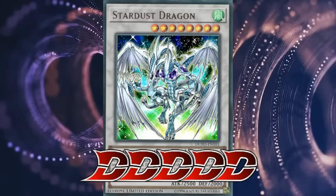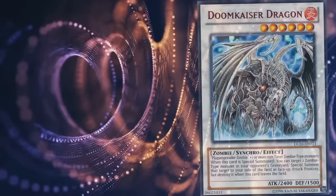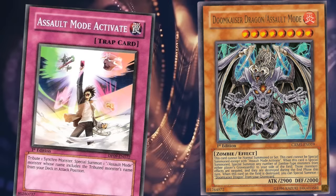A bizarre gimmick that ended as awkwardly as it began, before having to wait almost a decade for any semblance of support, were Assault Modes — involving a normal trap card that let you put assault on your synchro monster to summon a powered-up version of it from the main deck.